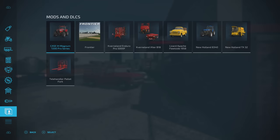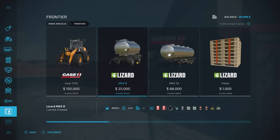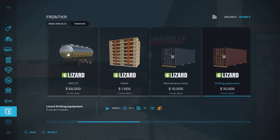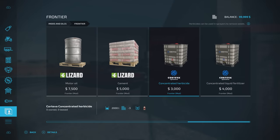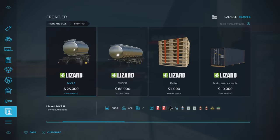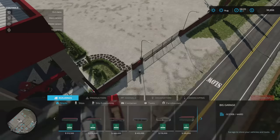Under mods and DLCs we've got the required mods, and under Frontier we've got the K721G and the Lizard MKS8. Looking at what they take: diesel, gasoline, petroleum, two slots for fertilizer, two for liquid fertilizer and herbicide. That's because we've got pallets, maintenance tools, drilling equipment, mining equipment, vehicle parts, gas, motor oil, cement, and concentrated herbicide and concentrated liquid fertilizer — which is what the extra slots are for on these tankers.